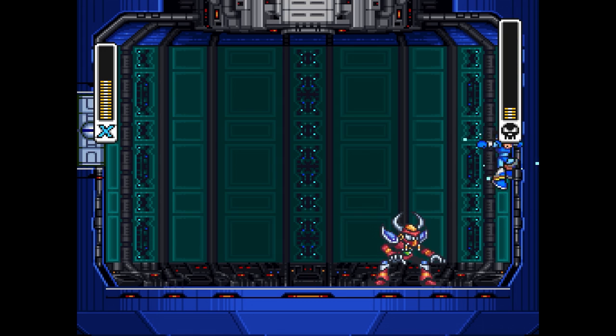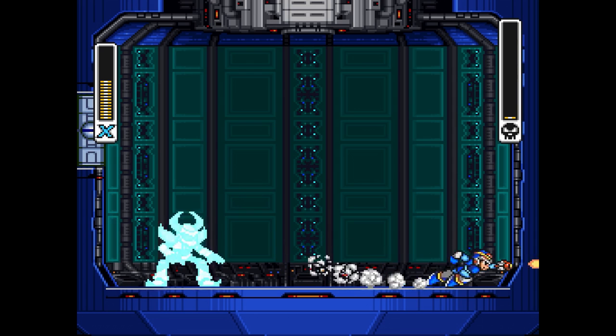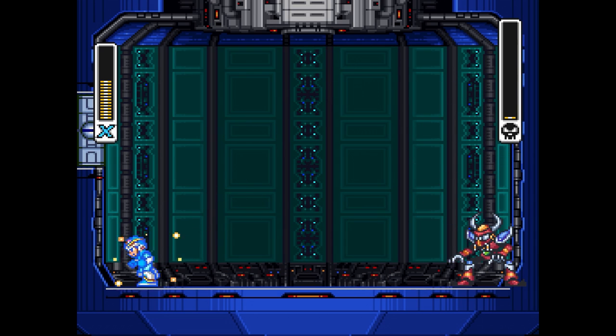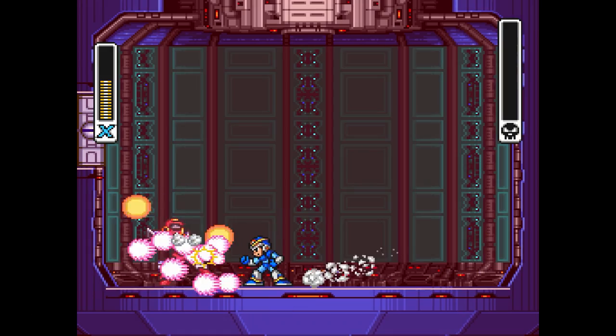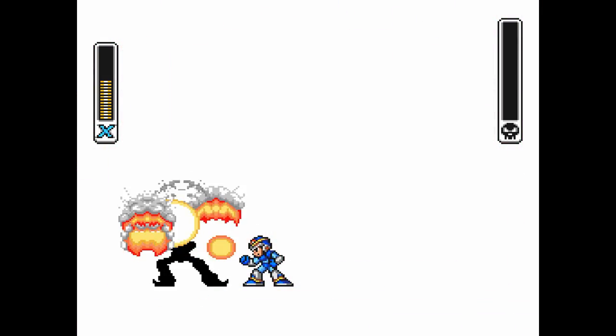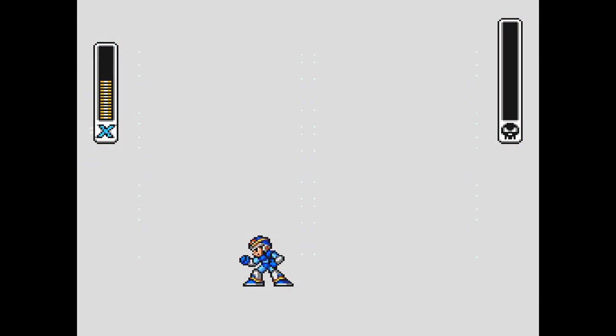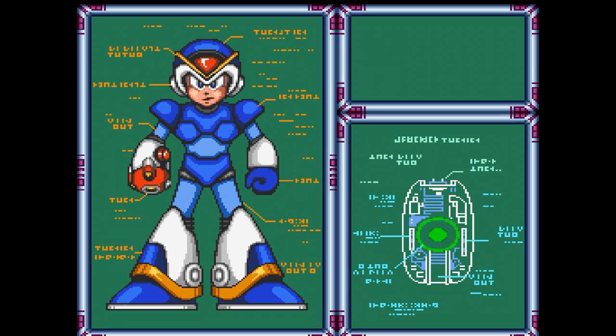Oh wait, never mind - he's supposed to be that of a stag beetle, although admittedly he kind of doesn't look like one. I guess the head crest is supposed to be the horns - maybe I'm just not seeing something. Anyway, I got an achievement for using the pink blaster on a boss - more so defeating a boss with the pink blaster - which is cool, just for bragging rights.